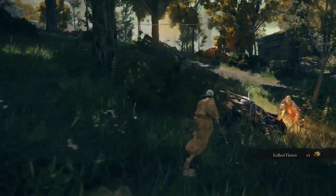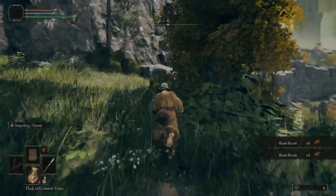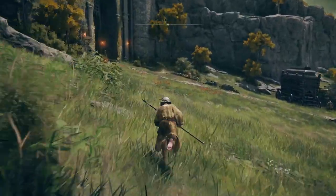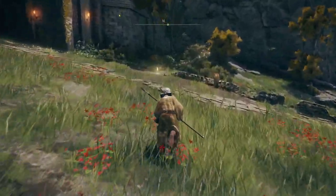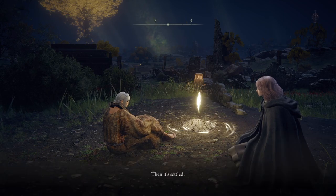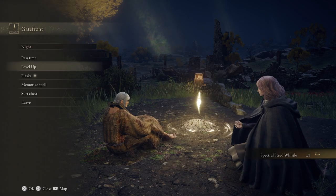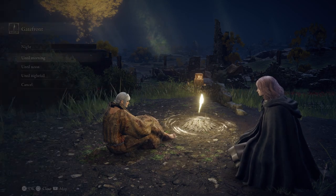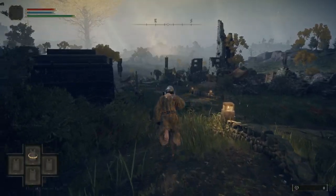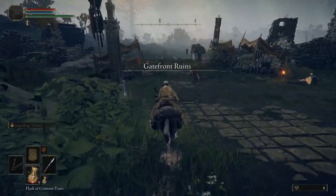If you missed these Kukri on the cart, don't worry — there will be a merchant that sells Kukri just in case. We will be needing at least a couple on this run. We'll be coming up on the gate front grace and we'll be getting Torrent for faster travel. While you are at this grace, go ahead and allocate the Golden Seed for an extra flask charge. Head into the gate front ruins and pick up the map.